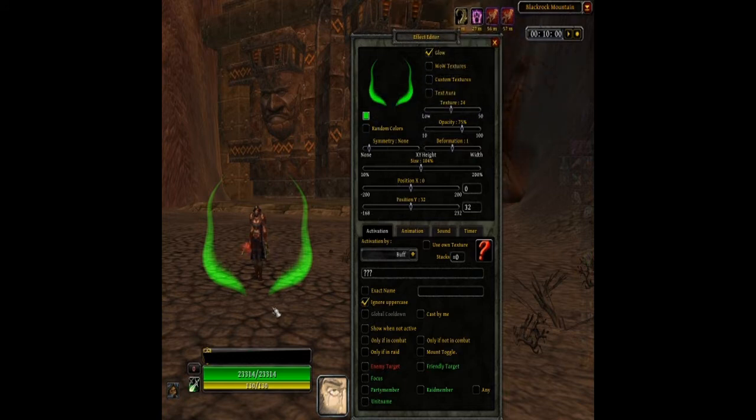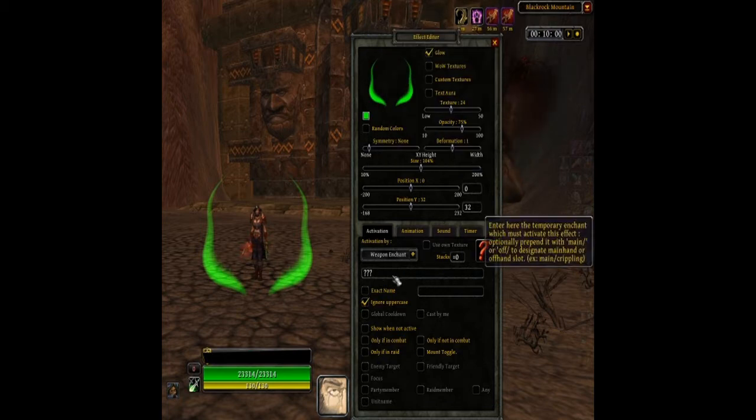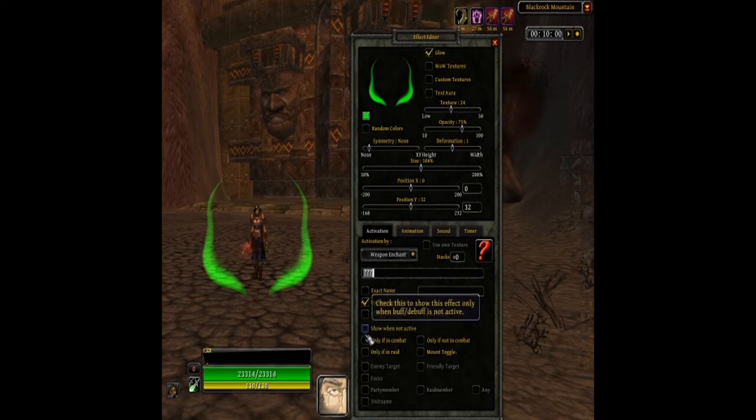So we're going to go with this one. Here's the important part — in the activation, you're going to want to find Weapon Enchant, because it's not really a buff, so if you try to put it in as a buff it won't work. Your poisons are basically activated by weapon enchant. Now you might think you'd have to type in so many different kinds of poisons — like PvE poison sometimes, PvP poison other times. But they remembered to put 'exact name' in there. So for flexibility, you can just put 'poison' and that's it.